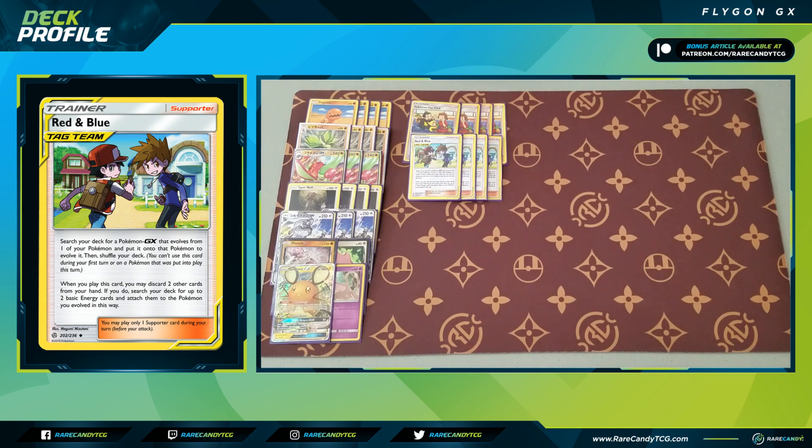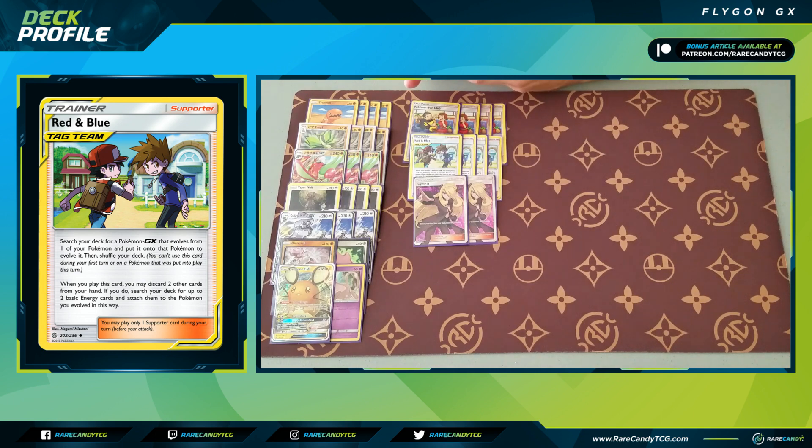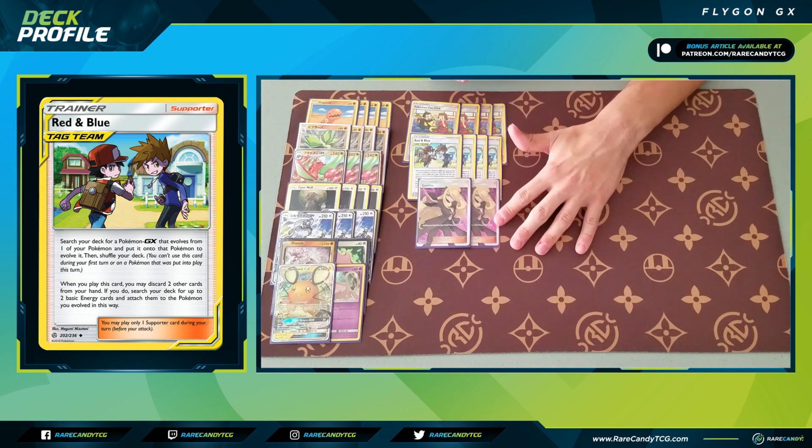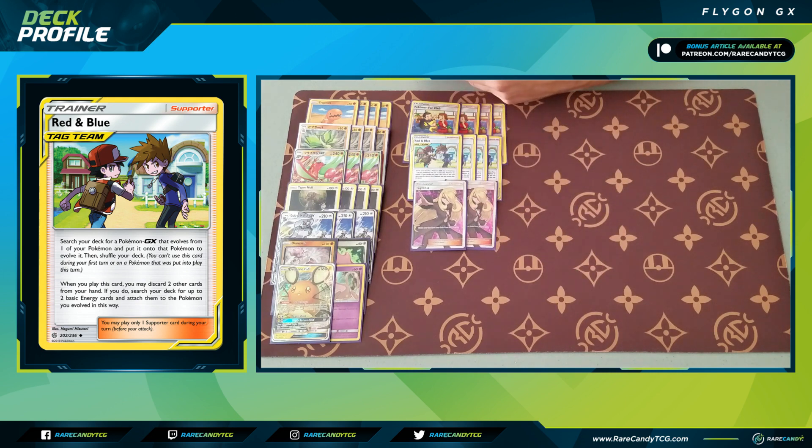From there we have two copies of Cynthia to round out our supporter line. We still need some other supporters to attack with Silvally GX more consistently, and Cynthia is also good for putting Pokemon back in the deck that you'd want to Red & Blue out — if you have the Pokemon in hand Red & Blue doesn't work, so Cynthia can fix that. Two Cynthia feels fine; we don't want a high count since Red & Blue and Fan Club are our primary supporters. I wouldn't mind potentially changing these to Tate & Liza since we have no copies of Switch, but Cynthia lets us see an additional card that Tate & Liza does not.